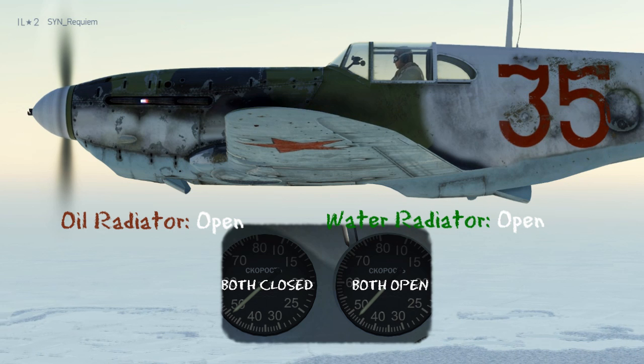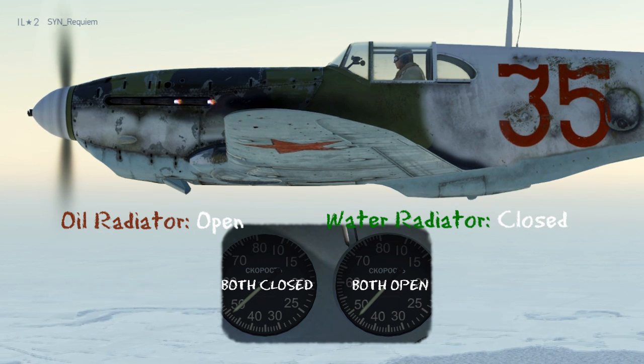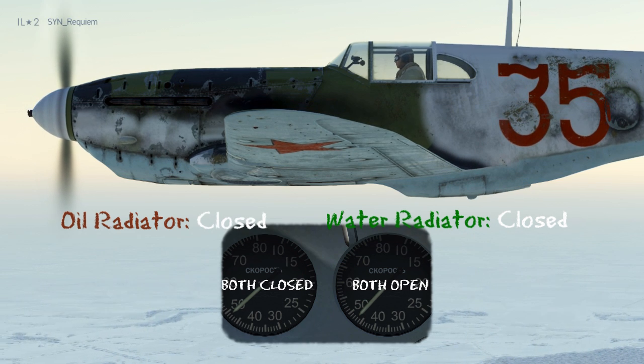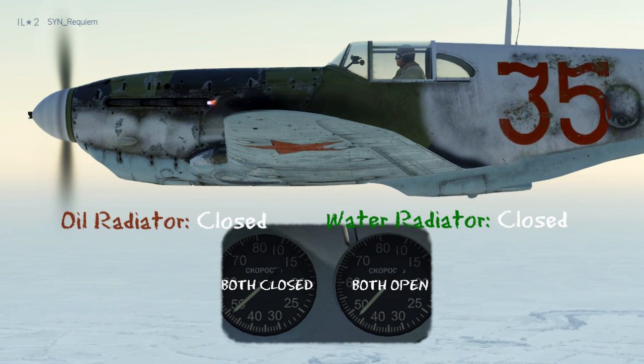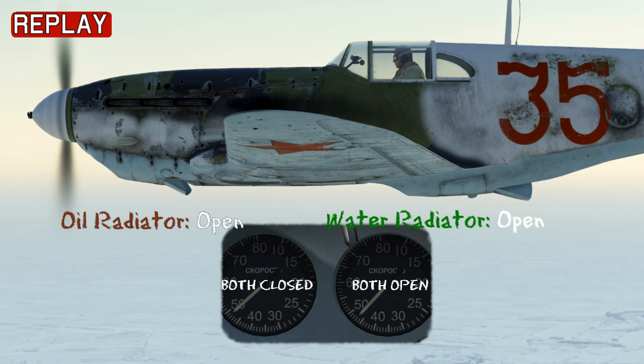We'll look at how the radiators affect speed. Down at the bottom is a picture of the airspeed indicator showing the radiators both open and both closed — there's a difference of about 20 km per hour between the two. That may not seem like much, but in combat everything counts. Just remember that if you've got the radiators closed, you need to monitor your temperature to avoid engine damage.